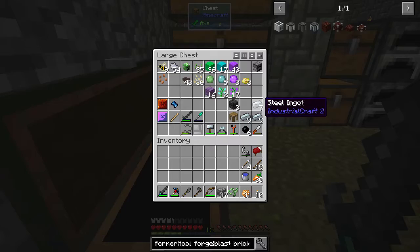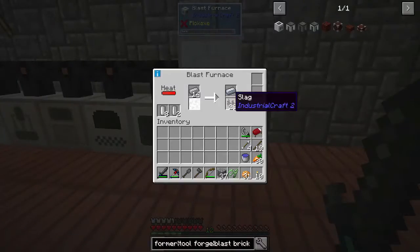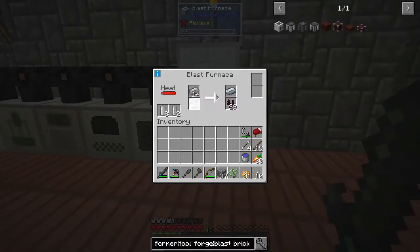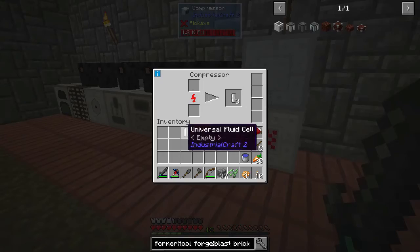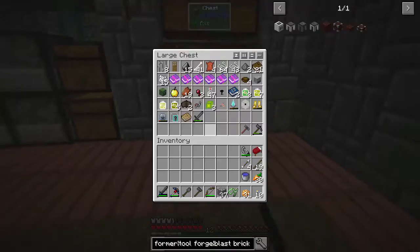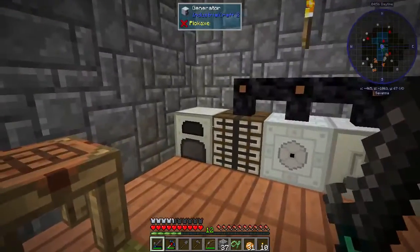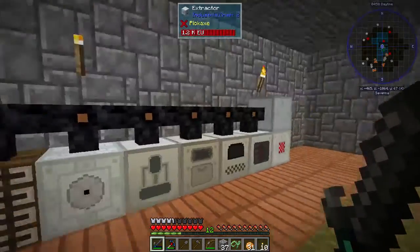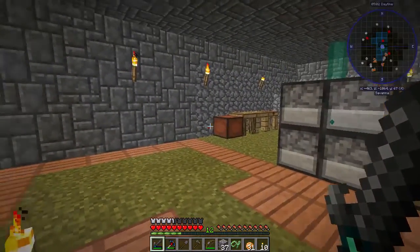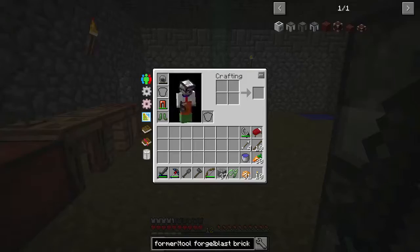Getting close — I have about nine more that I need to get. It's slow, but it's working. We have plenty of power for right now. Eventually we're going to ramp up power production and do a lot of work with IC2, making a lot of machines and all that fun stuff. But right now I just want to get the basic amount of steel that we need.